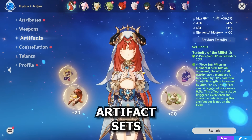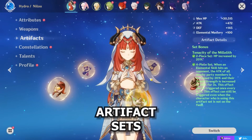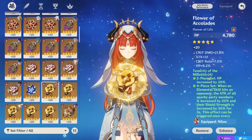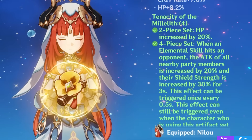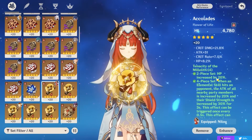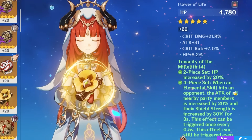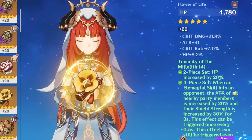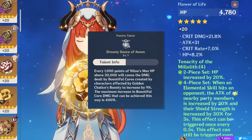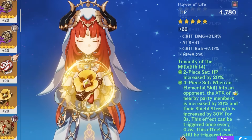Now let's talk about how to actually build your Nilou. Starting with artifact sets, the main options are supportive ones. The four-piece Tenacity of the Millelith gives you 20% HP on its two-piece — good for Nilou since she scales on HP and her passive gives more damage based on HP — and the four-piece buffs the attack of your party members by 20% every time your skill hits an opponent. You can also go for the four-piece Deepwood Memories, as the four-piece decreases the Dendro resistance of opponents by 30% for 8 seconds after your skill or burst hits them, and it also works from off-field.